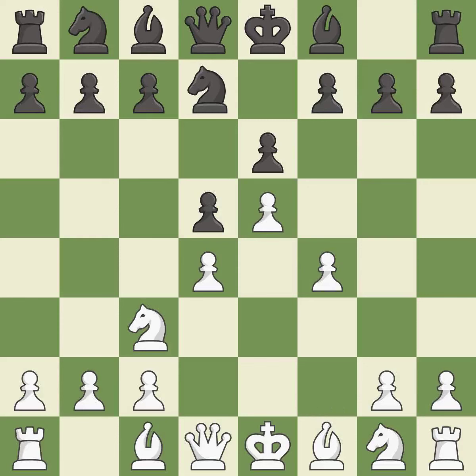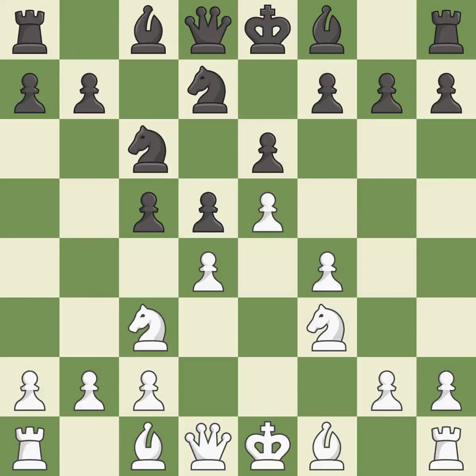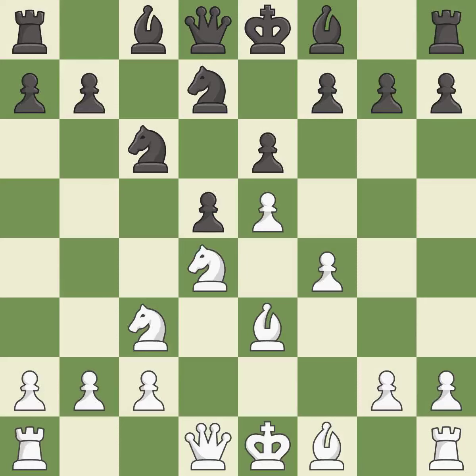Nfd7 retreats the attacked knight and prepares the c7-c5 pawn break. f4 supports the e5 pawn and prepares to develop the knight to f3 behind the f pawn. c5 attacks the d4 pawn and prepares to develop the knight to c6 behind the c pawn. Nf3 supports the d4 and e5 pawns. Nc6 develops the knight and attacks the d4 pawn. b3 develops the bishop and defends the d4 pawn. Nxd4 captures the pawn and attacks the knight on c3 and the bishop on e3. Nxd4 captures the pawn and places the knight in the center where it attacks the knight on c6.